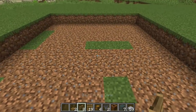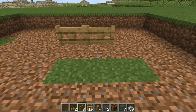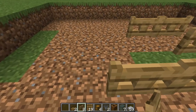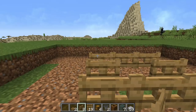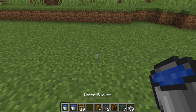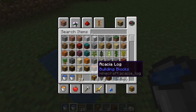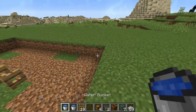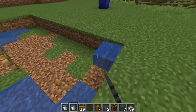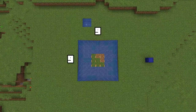You want to grab your fence gates and go to the middle of the 9x9 hole. You want to place a square all around with oak gates like so, and then you want to open all the gates. Now most of you are doing this in survival, so you want to go ahead and make an infinite water source. And you want to go around and add 4 waters to each corner of the 9x9 hole that you just dug — and that should look something like that.